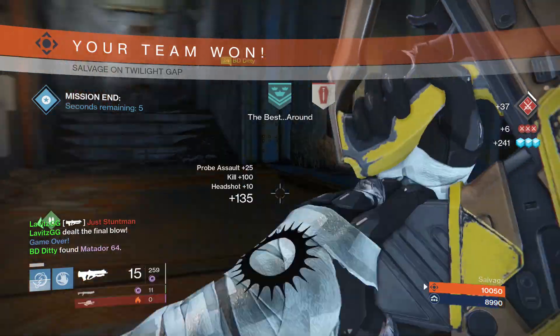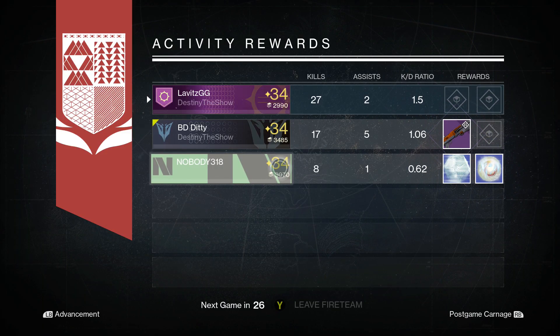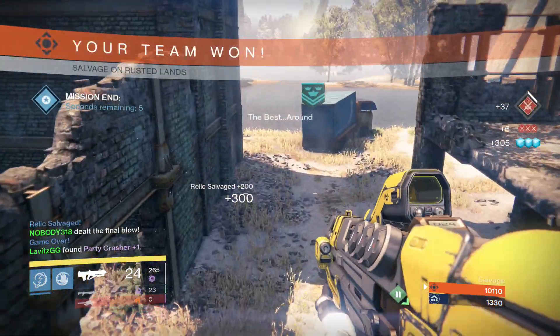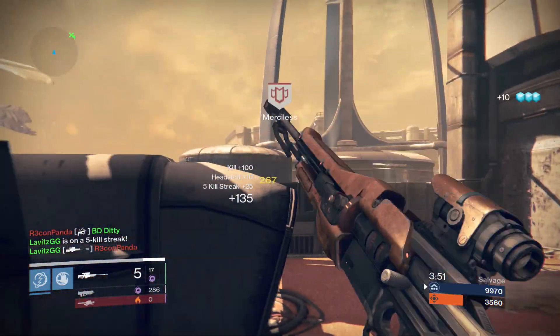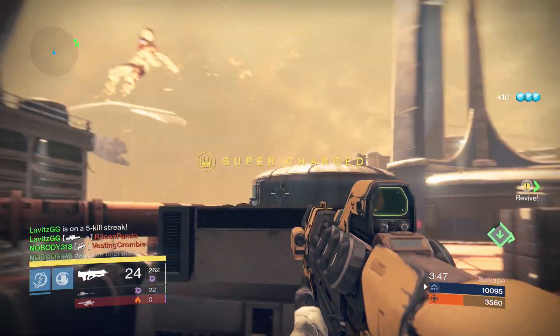I played six games last night and four out of six games it dropped for a party member. You see Diddy just got his Matador 64 right there. I got a Party Crasher Plus 1 as well as another Matador last night, and my original Matador came from playing Salvage a few weeks ago, right before House of Wolves came out when the drops were happening. The drop rate is huge for these weapons — if you go in and play 10 matches of Salvage, you will see one of these three shotguns drop.